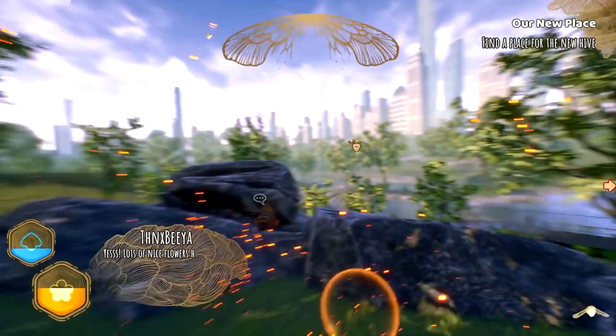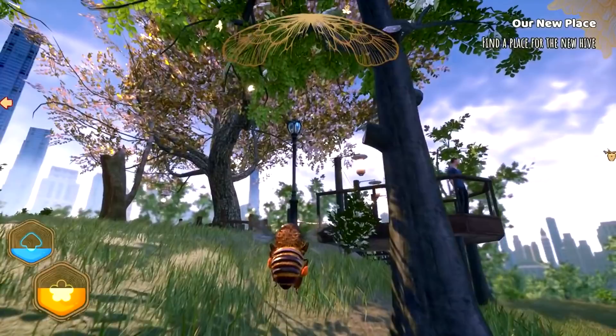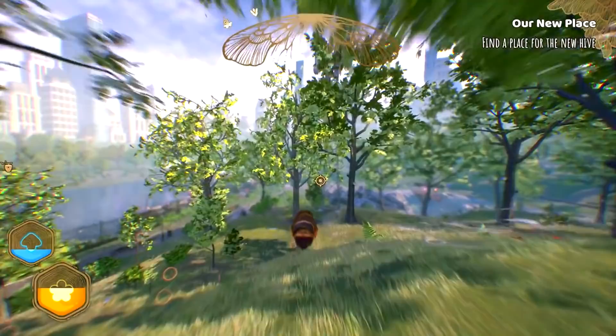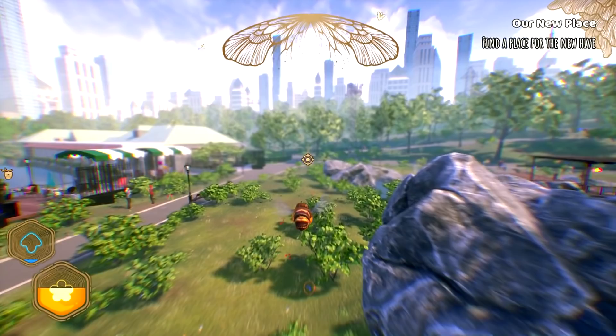So bee vision — we need to find the red flowers. Lots of nice flowers here. Now to find a good place for a hive. I remember this — I think it was last episode we found a dude on his laptop and there was an owl and there was a drone, it was mad. So this seems like potentially a good place — lots of rare flowers next to the harbor.